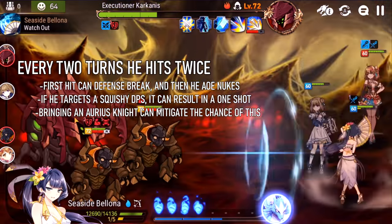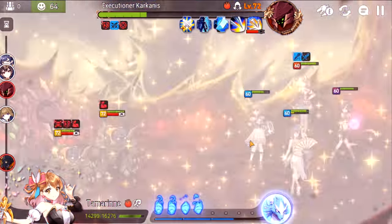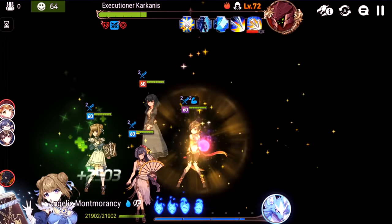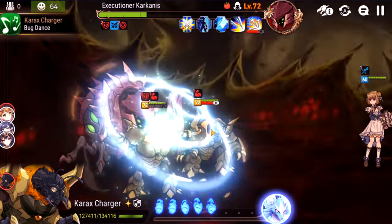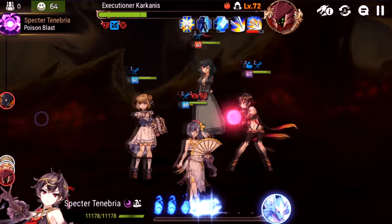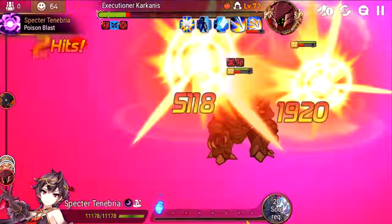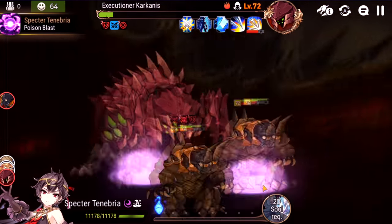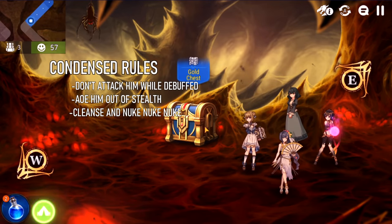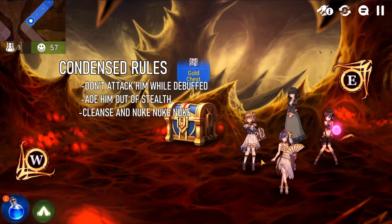If you don't have good gear, you might not be able to kill him in time before the damage gets out of control. I'll immunity my Spectre Tenebria — the bugs are going to do their singing thing but she has immunity so no problem. Now we just finish off Karkanis. And Karkanis is dead. That's pretty much all you have to do: don't attack him when you're debuffed, have an AoE move to get him out of stealth, and other than that it's just a gear check.